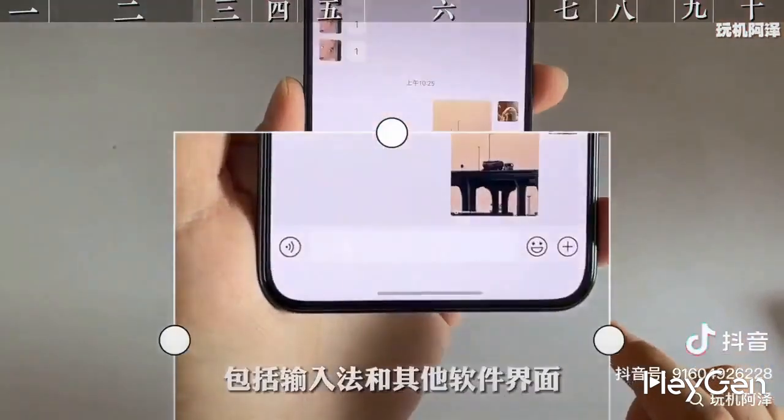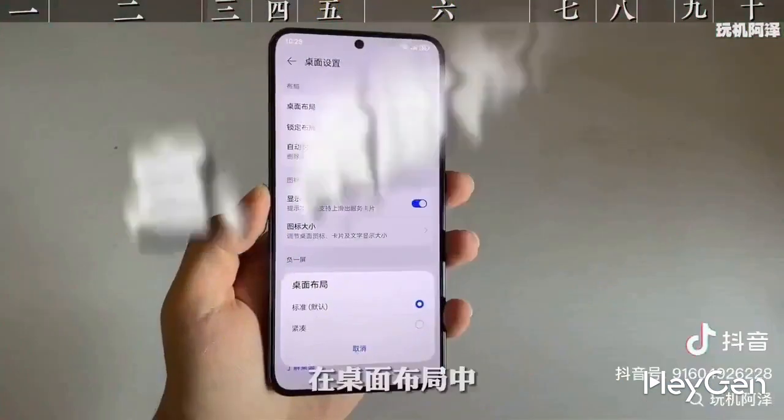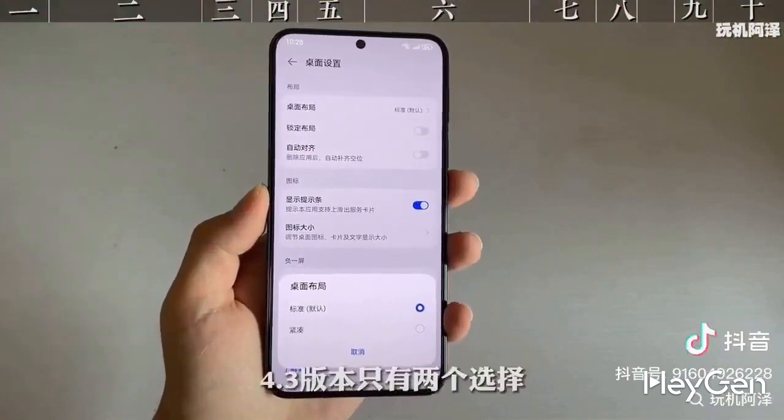Including input methods will yield space. In the desktop layout, version 4.3 offers two layout options: standard or compact, which is one fewer than version 4.2.